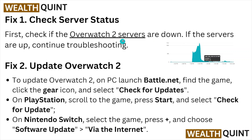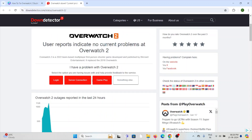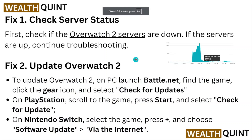Check the server status of Overwatch 2. If there is any downtime or maintenance going on, check the website downdetector.com/status/overwatch. If there is any maintenance going on, it will be updated there. In that case, you just need to wait for some time, then try again later.